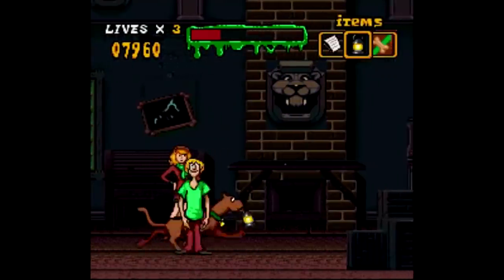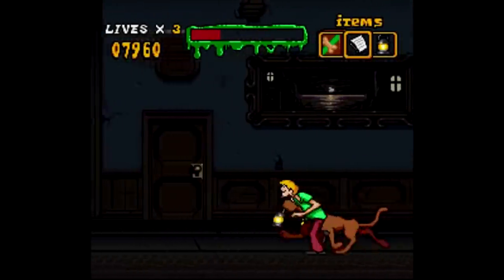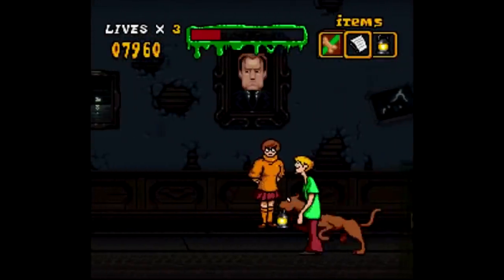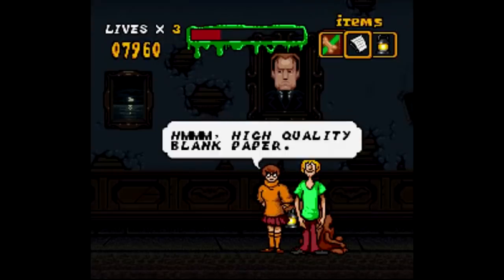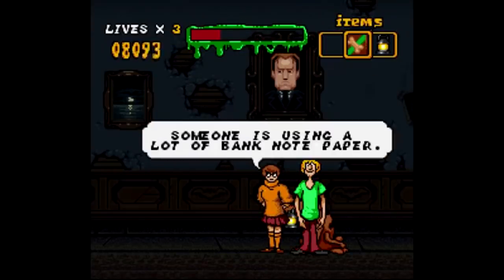It's B to jump, A to throw an object, and you hold Y to run, and hold down X to have Scooby search for clues, some of which are really easy to find, but some not so much. You can also press the L button to bring up a map, and press R to talk to Fred, Velma, or Daphne.